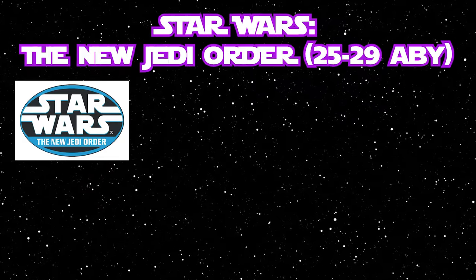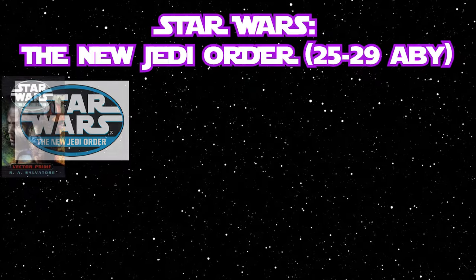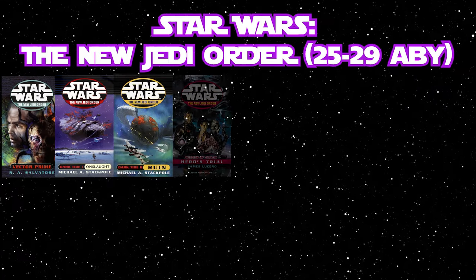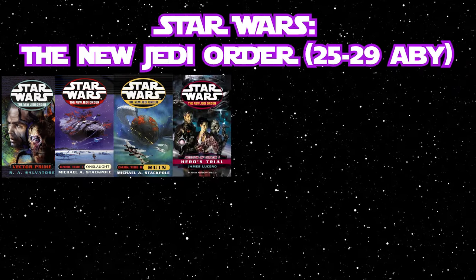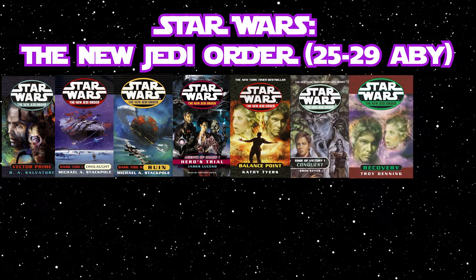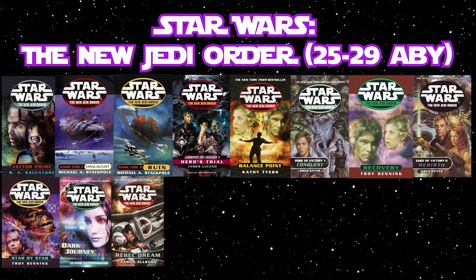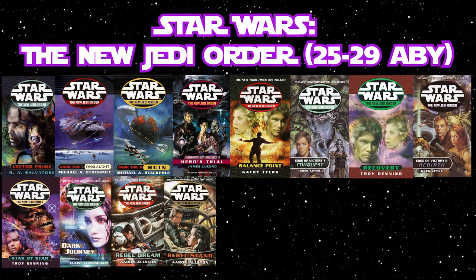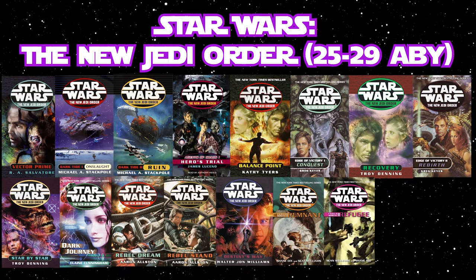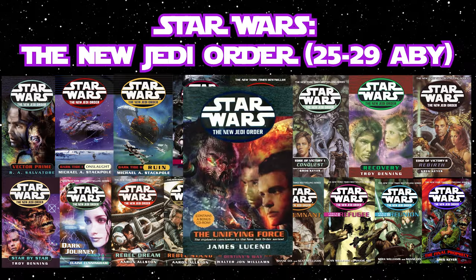If you were to read only the New Jedi Order books that Mara appeared in, you would read: Vector Prime, Darktide 1: Onslaught, Darktide 2: Ruin, Agents of Chaos 1: Heroes Trial, Balance Point, Edge of Victory 1: Conquest, the ebook novella Recovery, Edge of Victory 2: Rebirth, Star by Star, Dark Journey, Enemy Lines 1: Rebel Dream, Enemy Lines 2: Rebel Stand, Destiny's Way, Force Heretic 1: Remnant, Force Heretic 2: Refugee, Force Heretic 3: Reunion, The Final Prophecy, and The Unifying Force.